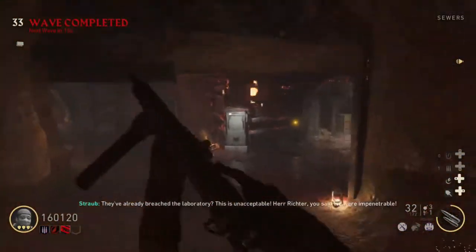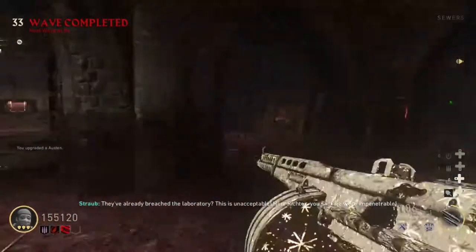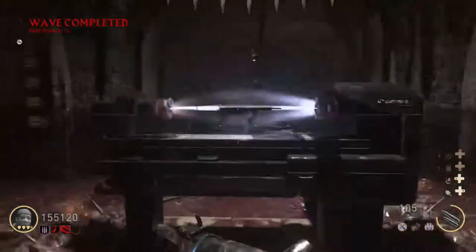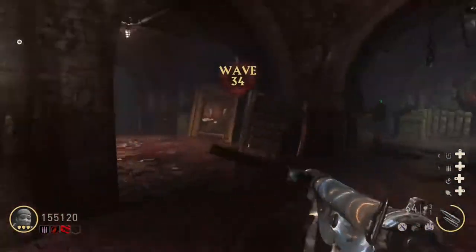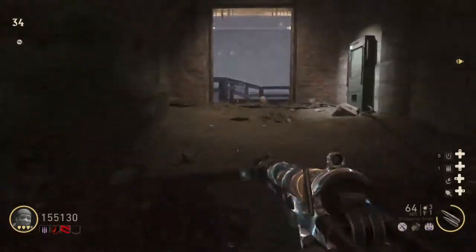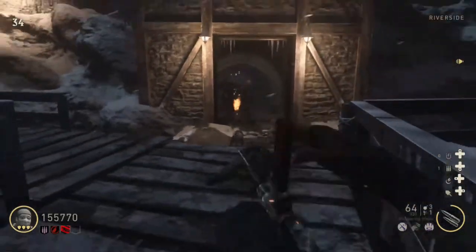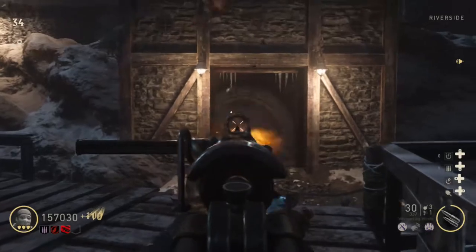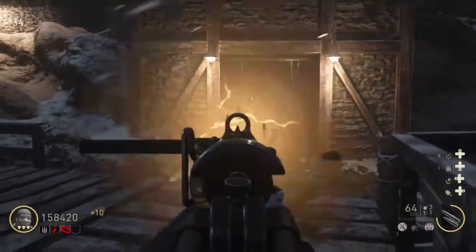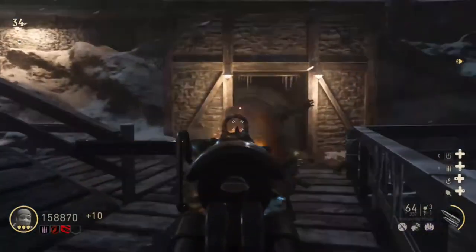Oh, now the pack-a-punch machine — this is unacceptable. Herr Wichter, you said we were impenetrable. Whispering winds. Oh, I swear, is this Simon's SMG? Decent damage, honestly. There's no attachments on it cause I also have not unlocked anything. The point machine — I can't tell.